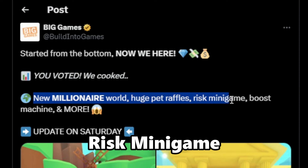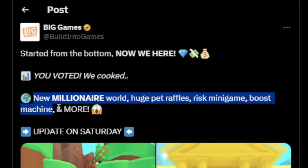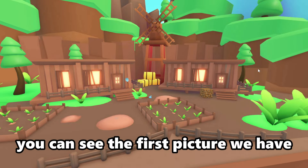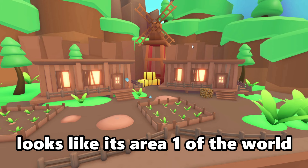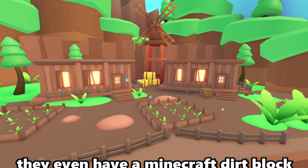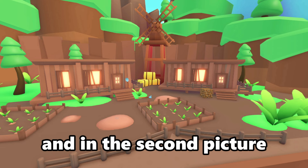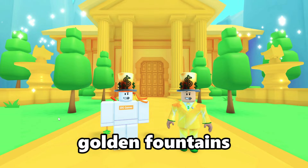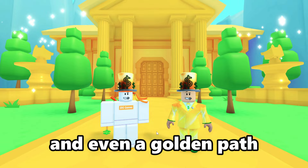'You voted and we cooked. New millionaire world, huge pet raffles, risk minigame, booth machine, and more.' The first picture looks like area one of the world — everything is wooden, they have little farms and even a Minecraft dirt block. The second picture looks like the last world — they have a golden mansion, golden fountains, and even a golden path.